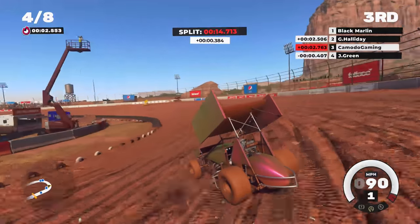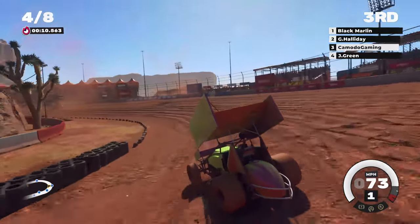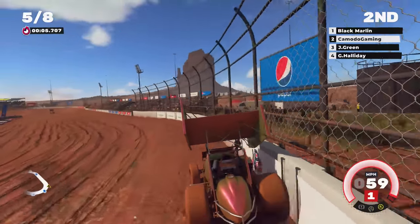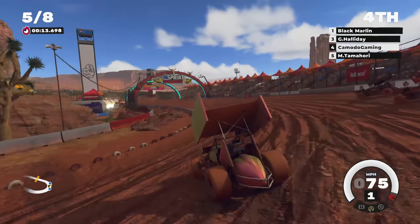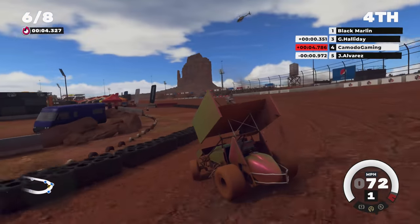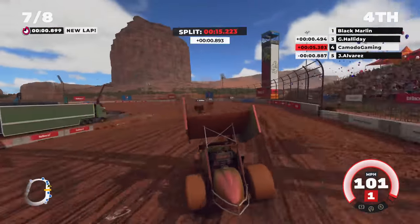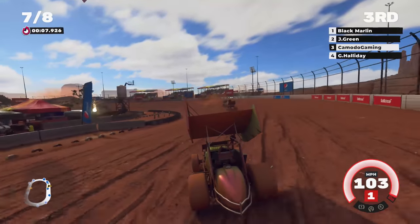We're up to third place — the AI uses the top side. Looks like one of them just hit the wall. We took second place — got to track down the leader. Oh no, we're in the wall now — drive it off it. Going to get past here. I'm looking for a podium. The car wants to go up to the high side, but I feel like you've got to make your passes down low — kind of like a slide job on somebody. It's a pretty tricky track.